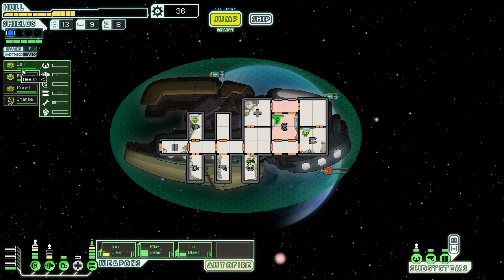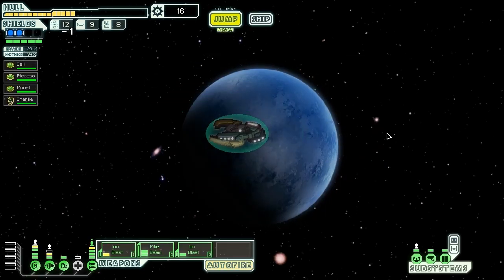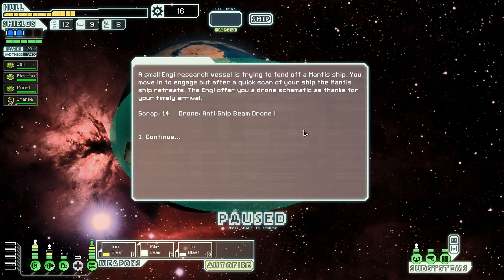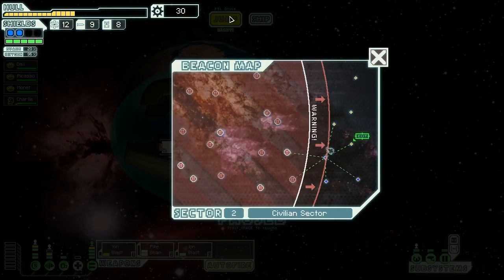Dolly is going to level up shields incredibly slowly because Zoltan shields don't count — you only gain level-up points when the main shields recharge. We arrive at a beacon with a lovely-looking planet and a small NG research vessel nearby. We find a Mantis ship that was being fended off — as we arrive, the Mantis retreat. The NG offer us an anti-ship Dream Beam Drone 1 as well as 14 scrap to thank us — especially nice because that's the kind of drone we hate on every other ship.